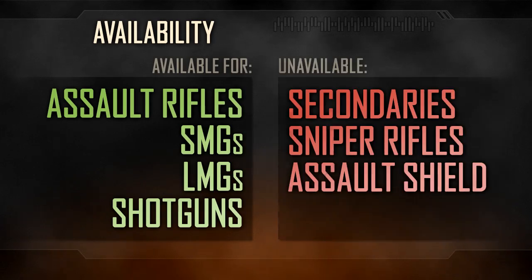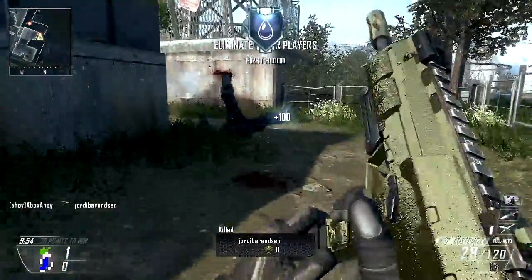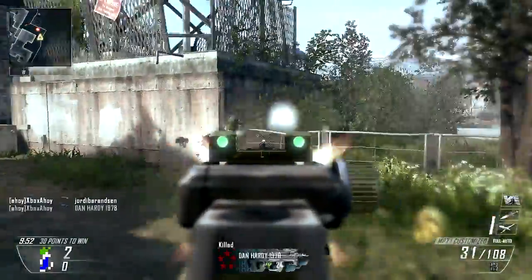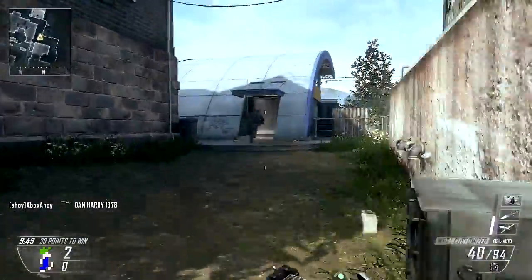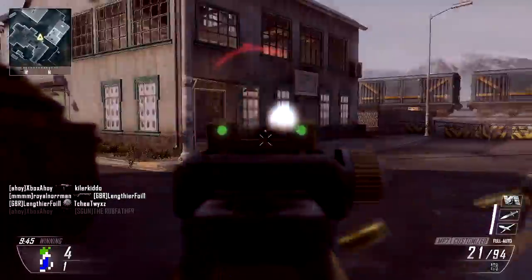The Quick Draw Handle is available for the Assault Rifles, SMGs, LMGs, and Shotguns. It is unavailable for secondary weapons and is notably absent within the Sniper Rifle category. If you seek a faster scoping sniper, the Ballista is your only option, with its slightly speedier aim time than its peers.